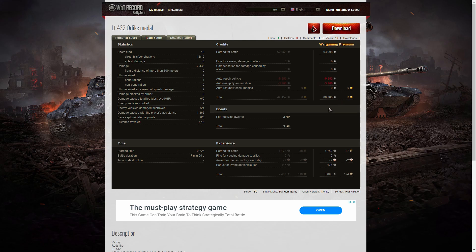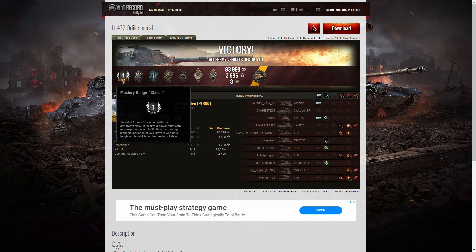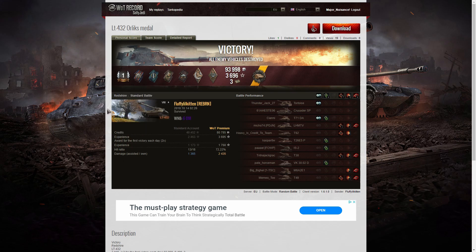On a premium count, he earned 93,998 credits, and after repair and ammunition resupply took home 80,785 credits. So the LT-432 is not just a fast, fun tank to play — it also earns a lot of credits. He picked up 3 bonds for getting the Orlik, and 1,759 XP times 2 for the first victory — 176 free XP because it's a premium vehicle, taking home 3,695 total XP. That was a good game, and congratulations on getting your first mark. Do send in your replay once you've got that ace tanker. If you enjoyed the replay, please give it a like, subscribe to the channel, and thanks for watching.